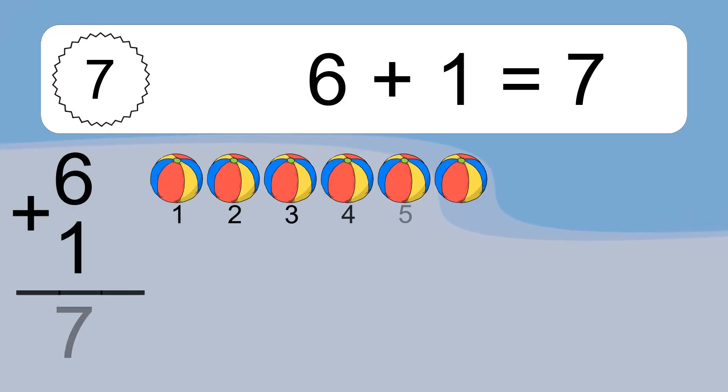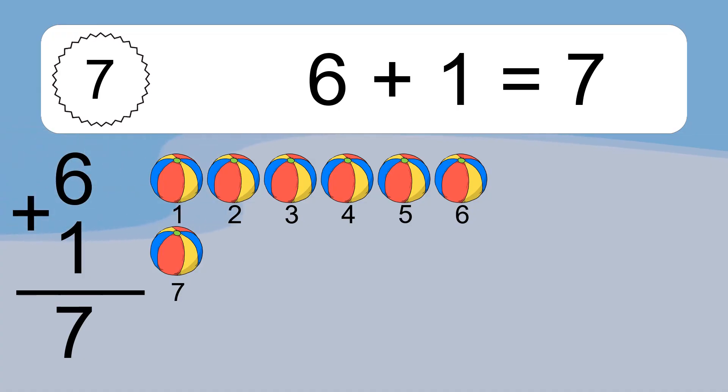6 plus 1 equals 7. Let's count it. 1, 2, 3, 4, 5, 6, 7.